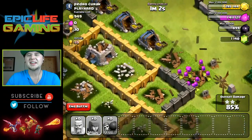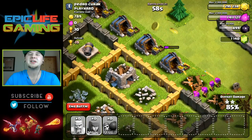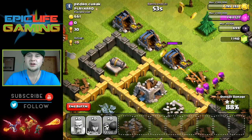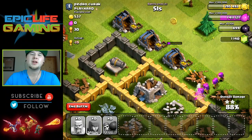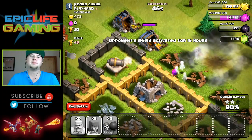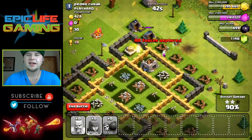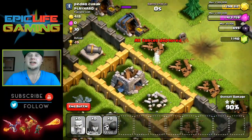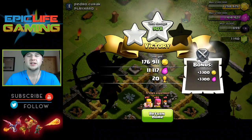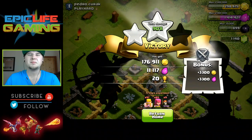All I've got left are these archers, which are grabbing some more gold. I want to see if they can take out that cannon, but they might go after the gold mine instead. Nope — there's a big bomb which kind of ends the raid. I let it play out: 90%. That isn't too bad — we got almost all the loot, almost 200,000, so that's a good return on the troops used.